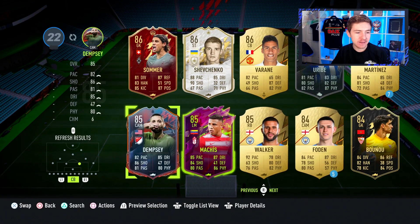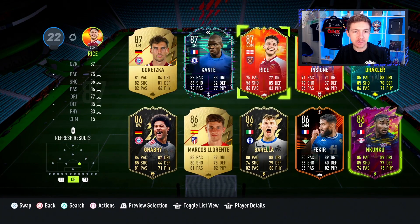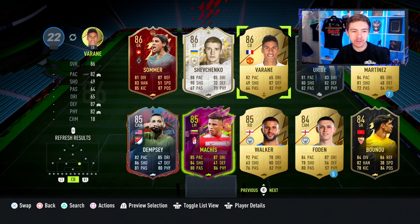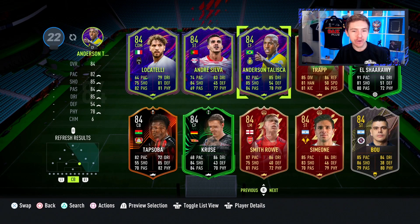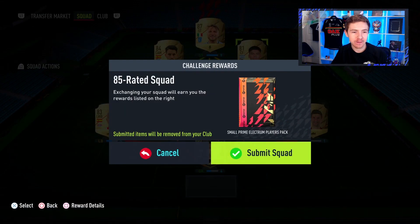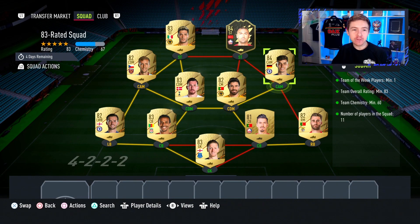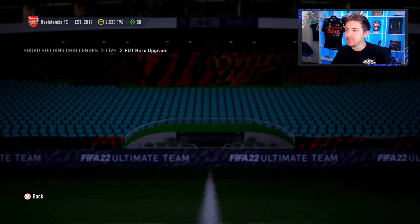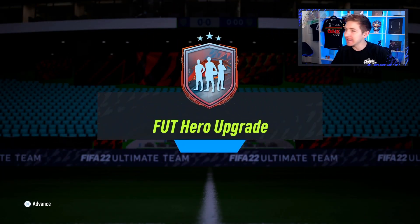I can't tell you how tempting it is to put Dempsey or Morientes into the SBC, but I kind of like having them in the club for future use in reviews. But if I get a duplicate, I'm going to be quite annoyed. Squad number two, the 85-rated squad, is going to look like this. And then for the final squad, the 83-rated squad, we are going to put forward this nearly full Premier League side with Fonte, Rafa, and Inform Yulmaz as our inform requirement. And with that being said, it is now done.